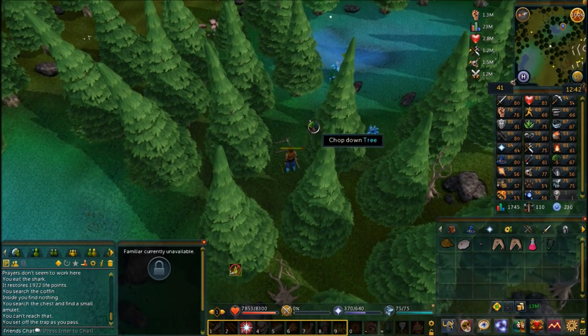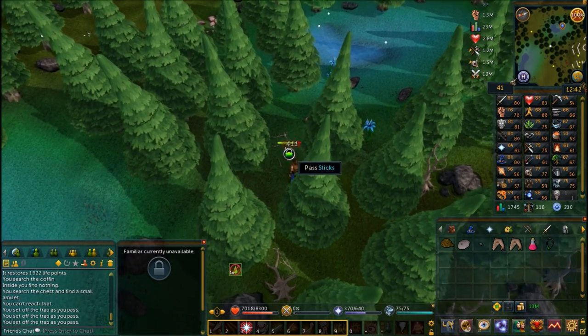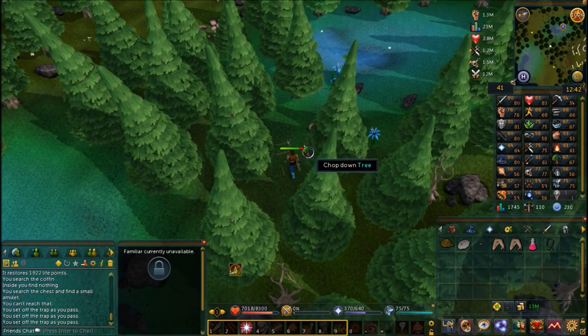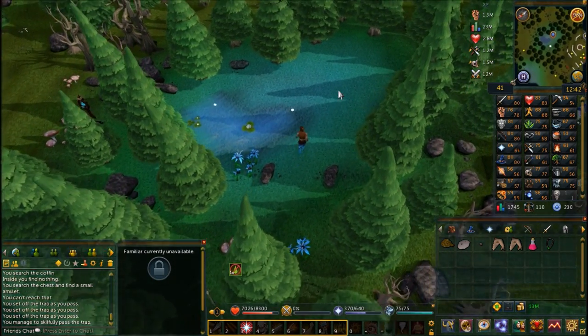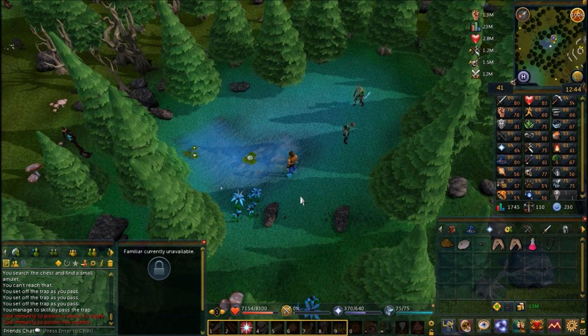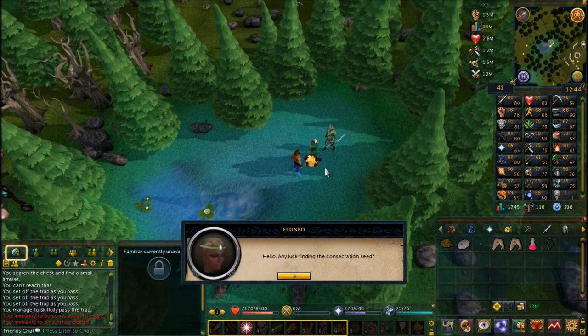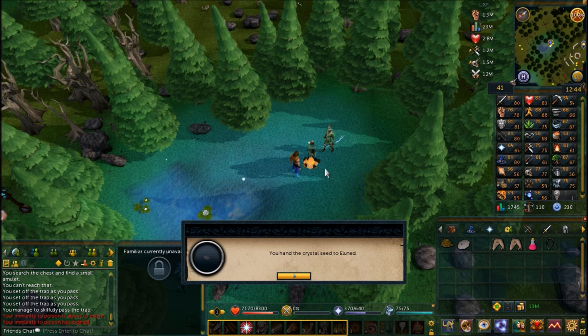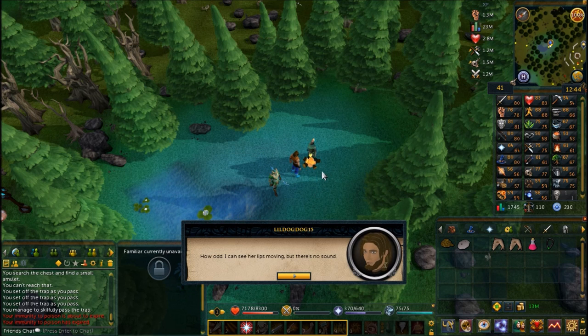Once in the clearing, just wait for them. Once I finally got over the trap, I waited for them to teleport in — there they are. You're going to want to talk to Eluned once they come back and she's going to enchant the consecration seed for you and tell you to go plant it where Glarial is buried.